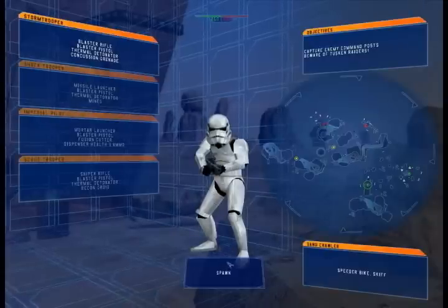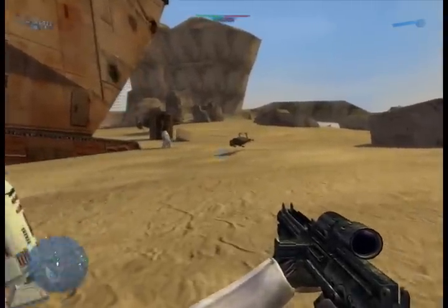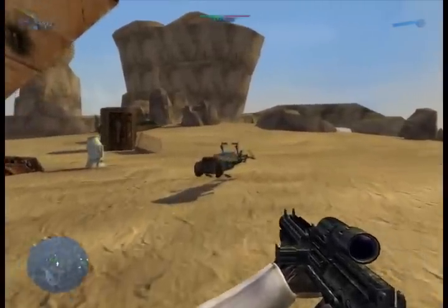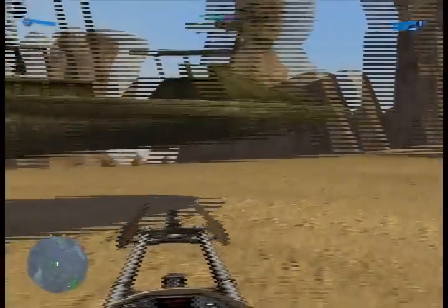Alright, on to Tatooine. Spawns a cool little Stormtrooper. Let's grab a Speeder — why not? These things aren't death traps at all.